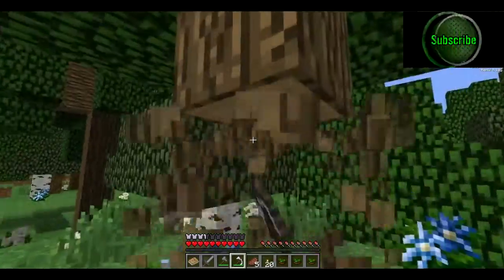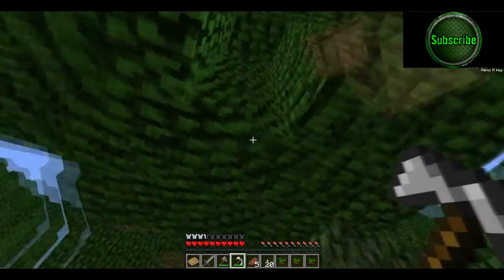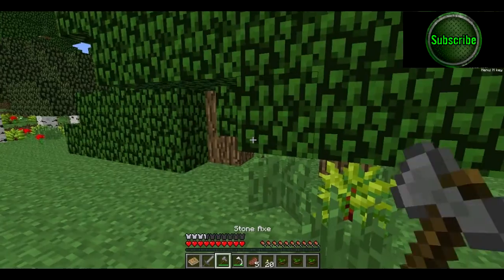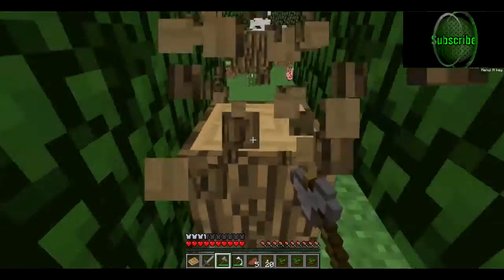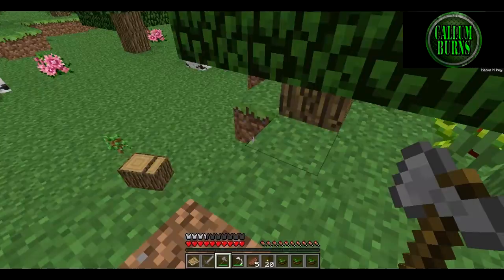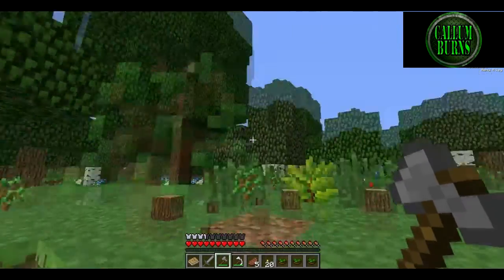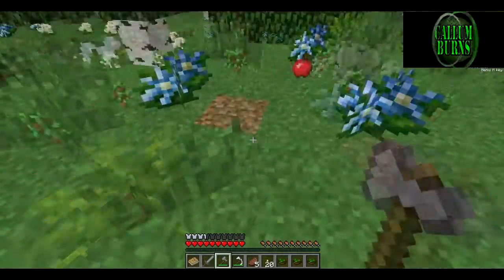First off, get some wood, which is the first thing you need — well, probably not actually now we've got the iron pickaxe, but might as well. Let's use my stone. Okay then, tree cut. Not bad — I didn't know how to do this on this mod pack. Oh, an apple!